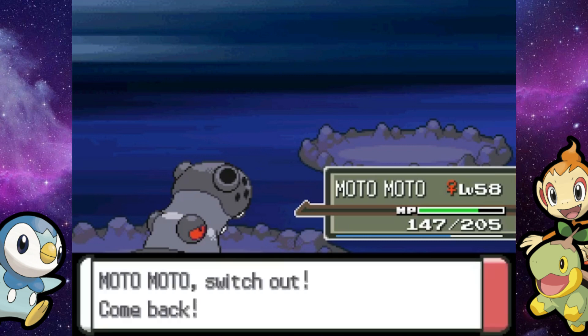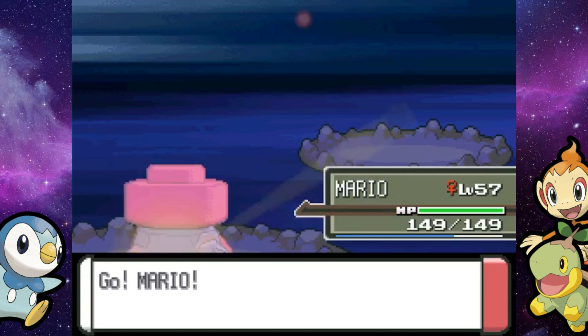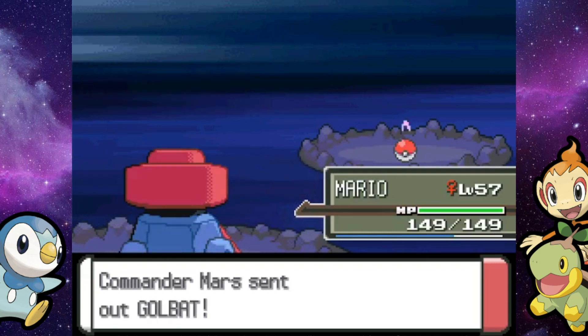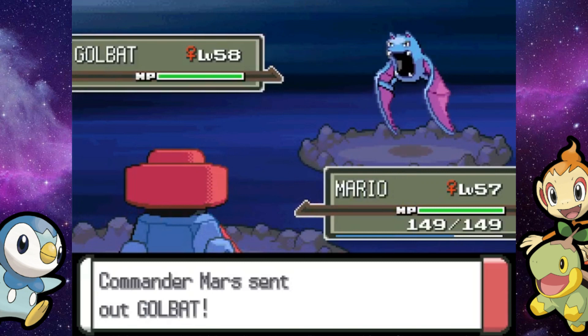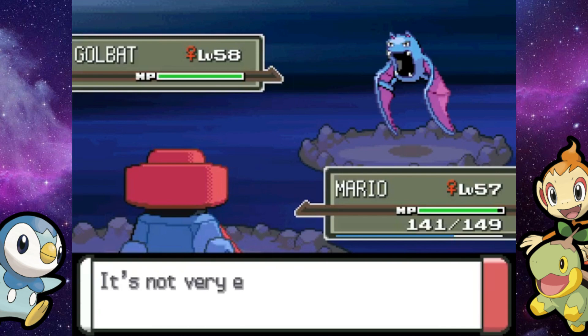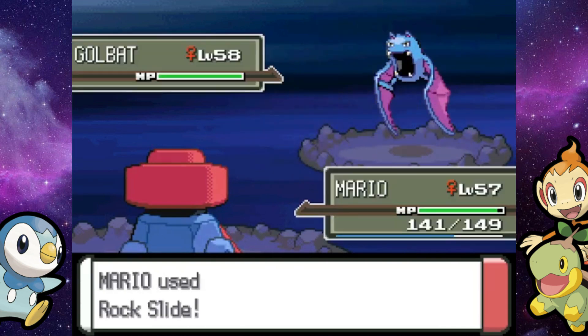Let's go out to Mario for her Golbat, her final mon. It knows Poison Fang, Confuse Ray, Air Cutter, and Bite, so it can't really do much to your boy, which is very nice. We can just throw some rocks at this guy and hopefully we'll be chilling unless it starts to flinch me. I can't remember if we get healed in between battles.